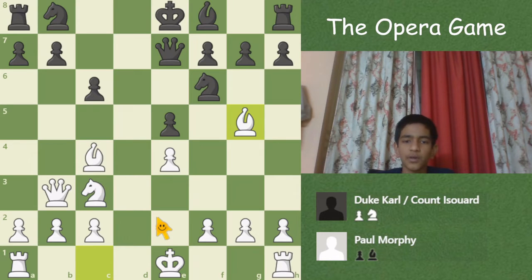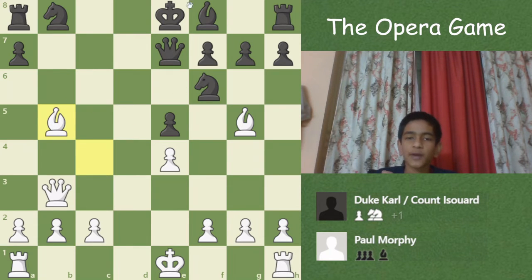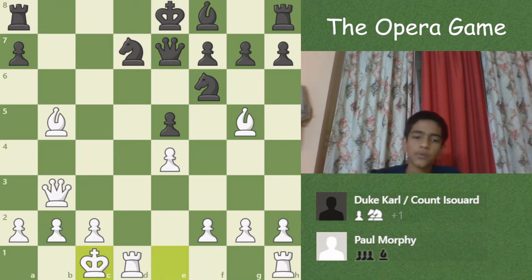Bg5, pinning the knight, and b5. Now over here Morphy sacrificed the knight. If the king had been castled, sacrificing would not have been good, but since the king is in the middle of the board and has difficulty moving, sacrificing is fine. After Nxd7, this knight cannot move because it's pinned to the queen. Now long castles, and you can see the problem.